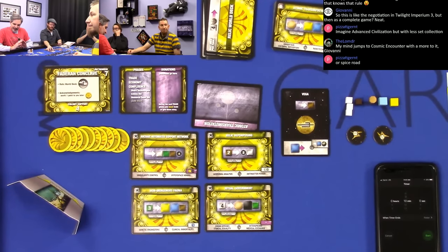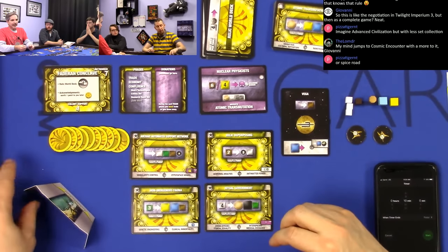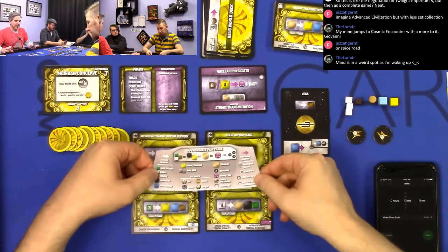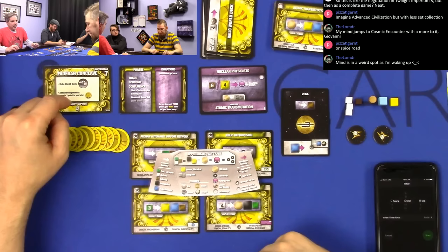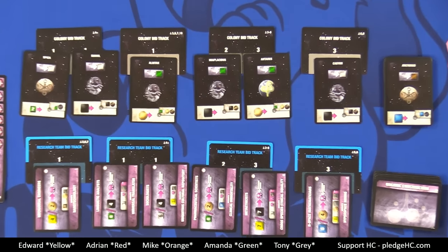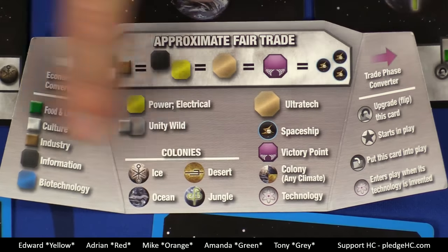That is the trading phase. There's one more thing to say about it. Edward, show your player aid card. Inside are little hidden victory points and other things. The bottom four-fifths of this card shows the names of all the resources — green, purple, et cetera. What's really important is the top one-fifth in that gray area — that is like a fair market value chart. Let me zoom in so everybody can see it clearly.